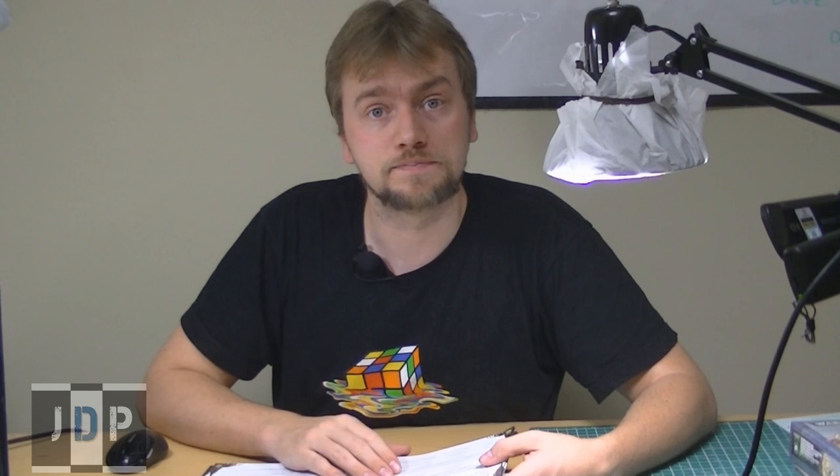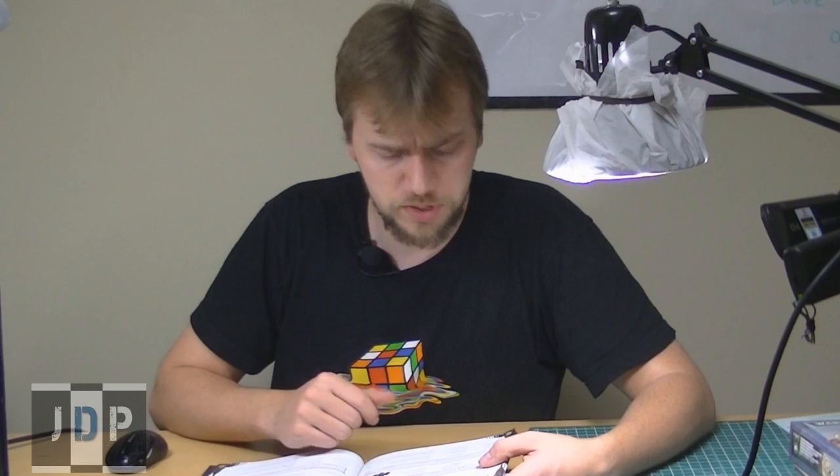Up next we have Belial. I was really hoping in this codex that Belial wasn't required to make Deathwing troops — however, that is not the case. You need Belial or Azrael to make Deathwing troops. Belial used to come in at about 130 points, and we find that his points have been increased to 190 points. He's pretty much the only HQ that had his points increased — and by 60 points, a 50% increase.